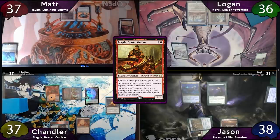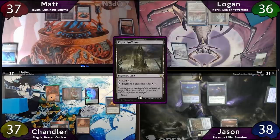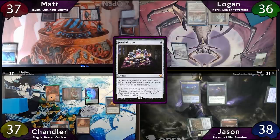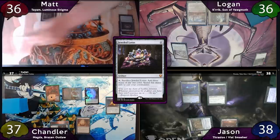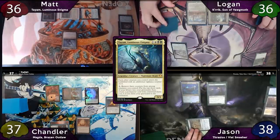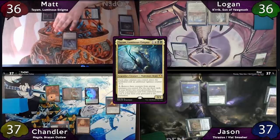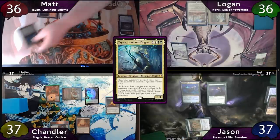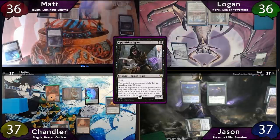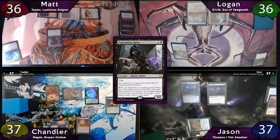Post combat, Chandler passes the turn to Matt, who plays his Phyrexian Tower as land for turn. He'll then free-cast a Jeweled Lotus, crack it for 3 white, tap for 2 more taking one to his Oasis, and cast his commander Tyum. After this, he'll pass the turn. But Jason decides to stop him on his end step to fetch with his Marsh Flats. Matt has a response — he'll sacrifice his commander to Phyrexian Tower adding 2 black, then cast a Dark Ritual for 3 more, and flash in an Opposition Agent to shut Jason off a mana and keep Chandler from searching with Magda.